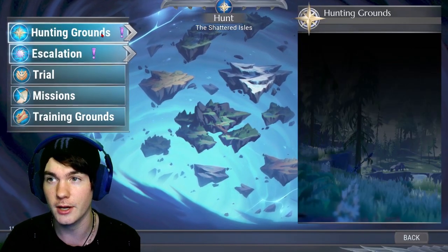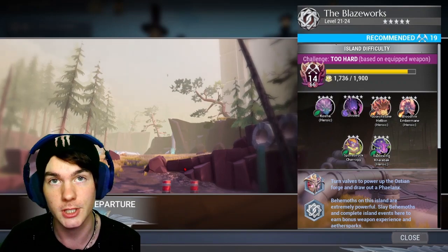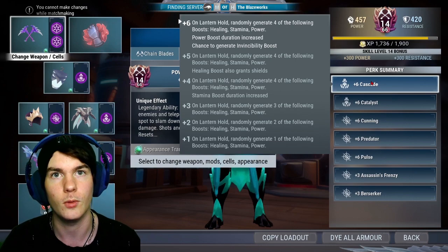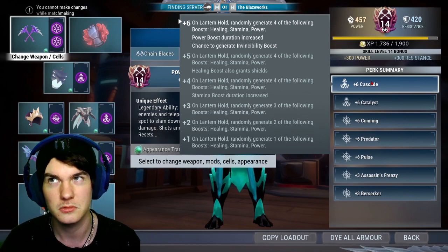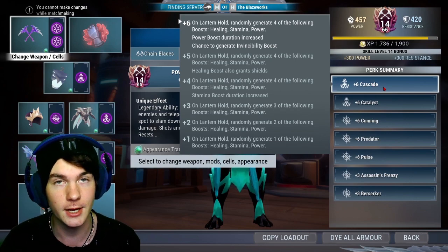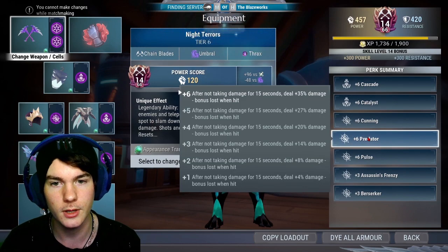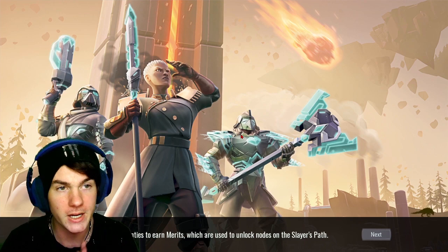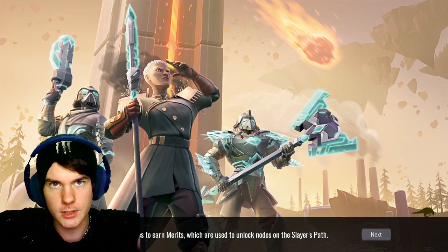Just to demonstrate how strong this can be — you're literally invincible, I don't know what's stronger than that. Here's what I use: at the current 1.7.65 patch, Cascade is the meta, and I also have Predator on there because I'm invincible so it's always active.